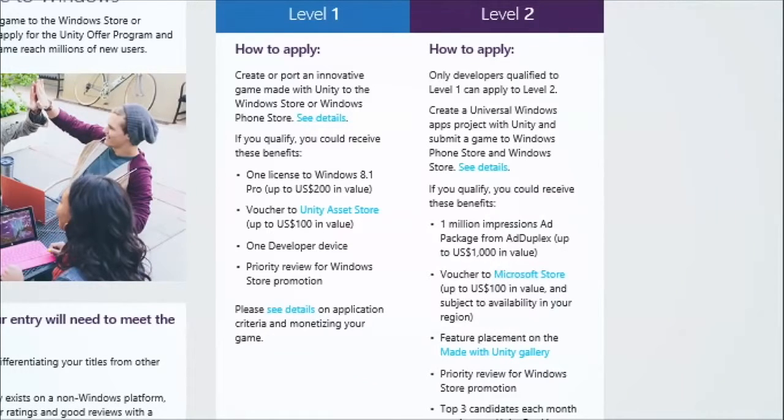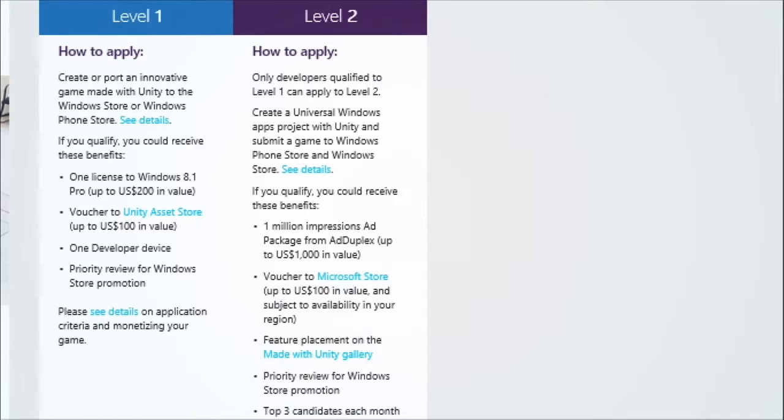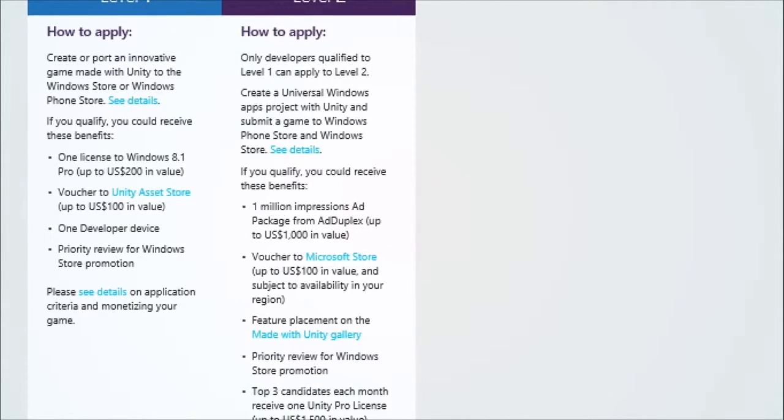Level two has everything level one has and even more. Once you get through level one, you can get promoted through a selection process up to level two. We're looking for universal apps at this point. If you go down to the benefits, you get a million impressions from Ad Duplex — can't say no to that. There's also a thousand dollar voucher and free advertising.